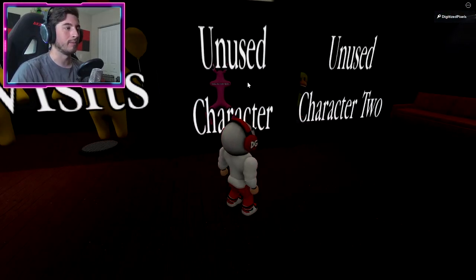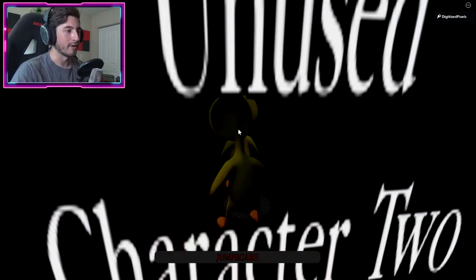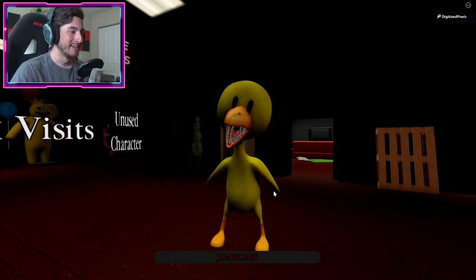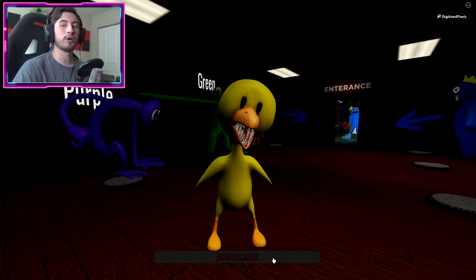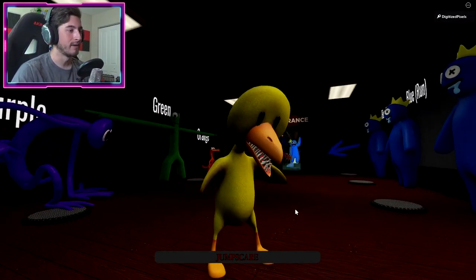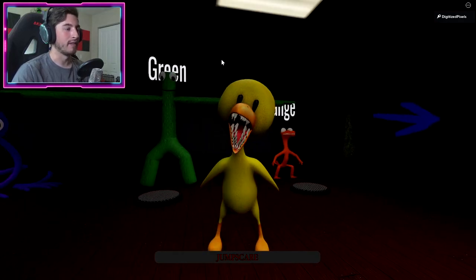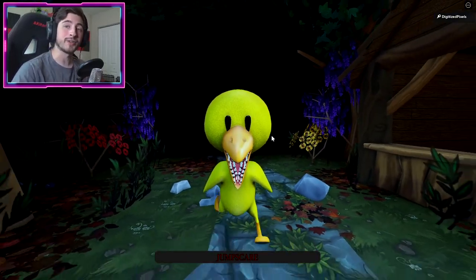I don't know why they don't just name them the actual colors, like pink, yellow, but whatever. Ew — you're telling me this was an idea they were really thinking of putting in there? Oh my god, children would never want to have toy ducks ever again. Jump scare! Oh my goodness. Like Orange, he's already kind of strange and scary, but Yellow is uh-uh, no thank you.